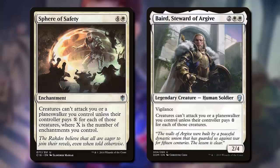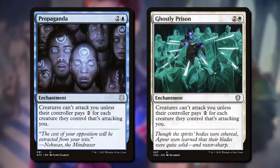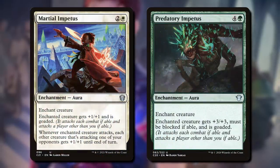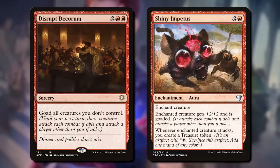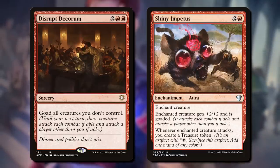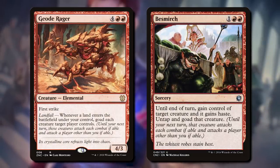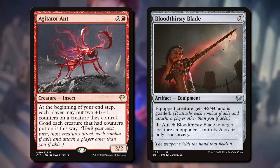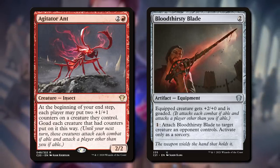And speaking of protection, one problem with cards that don't let people attack you is they can bog down the game. Propaganda and Ghostly Prison help keep the heat off, but can also dissuade attacking entirely. Goad helps you feel protected while making sure attacks still happen. And notably, it's an effect red can get, which actually plays out defensively — a neat way for red to not get attacked while remaining in the color pie. But you can't just goad forever either. When it's down to one-on-one, you gotta still be ready to close out the game.